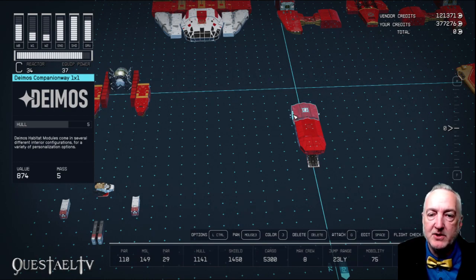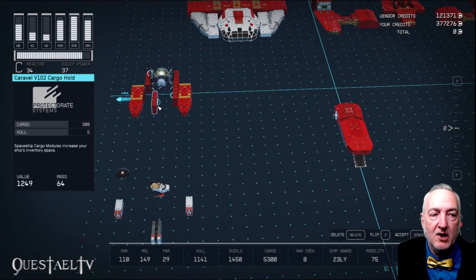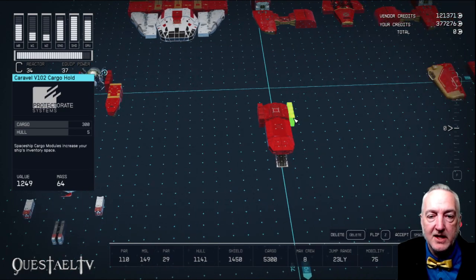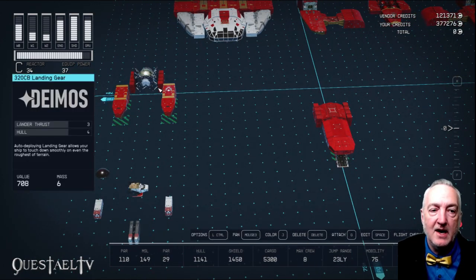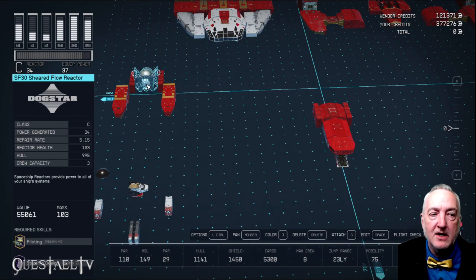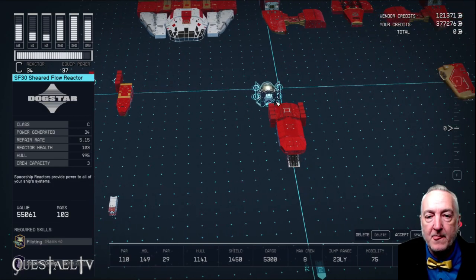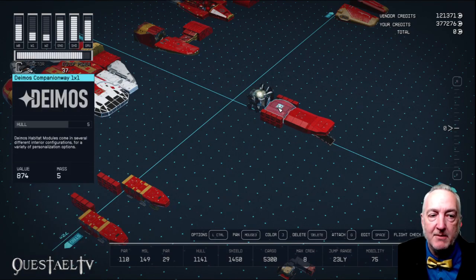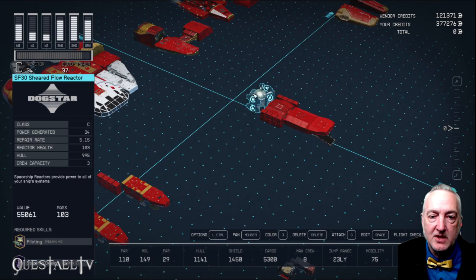On either side of the Deimos Companion Way, I'm going to put some Caravelle V-102 cargo holds. You don't have to do this — we can delete them and see if mobility goes up. But behind the Deimos Companion Way, we're going to place the SF-30 Sheared Flow Reactor from Dogstar. That requires Piloting rank 4 because it's a C-class reactor, and Starship Design rank 2. The lower level of the Sheared Flow Reactor goes up against the Deimos Companion Way, leaving connections one module above it.